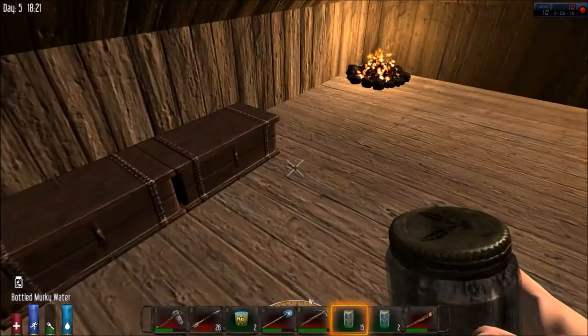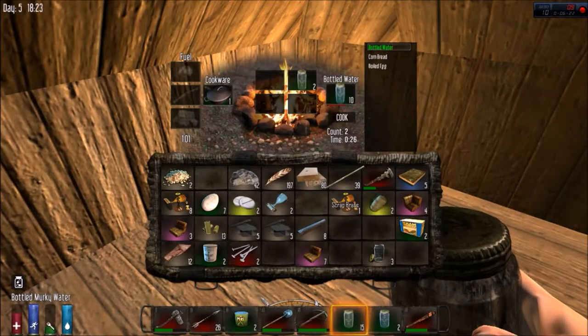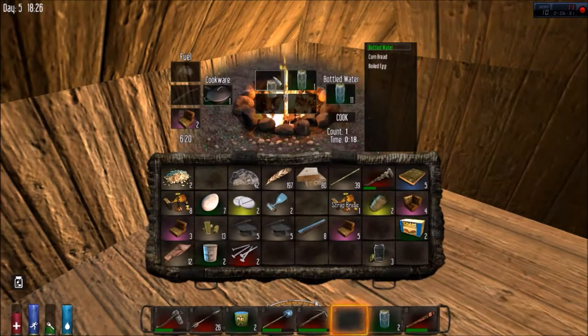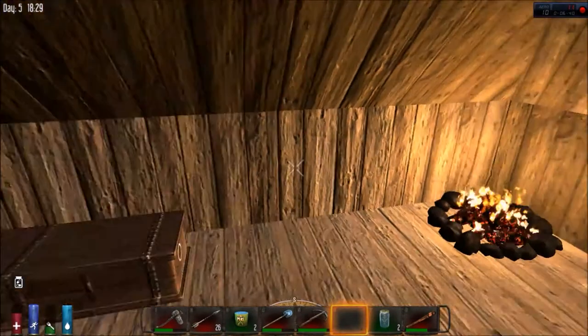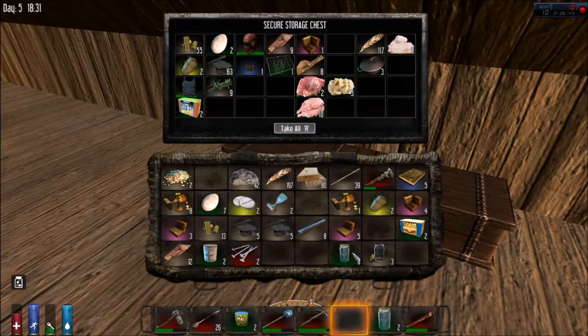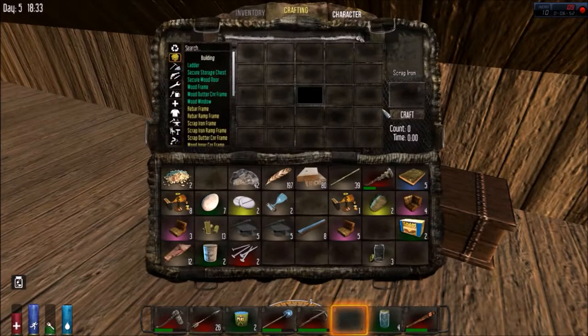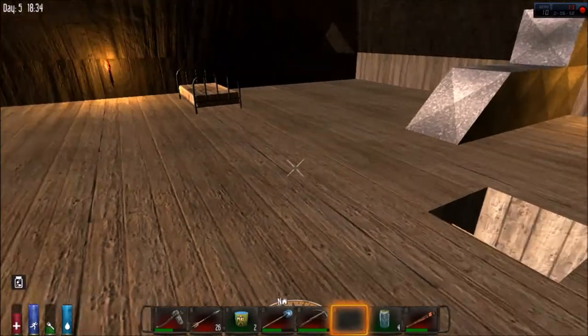I might as well make some good water here. I've got ten so far and I've burned up my couch cushions. We'll continue making fresh clean water. Lovely! I'll keep about four on hand and put the rest in storage for safe keeping.